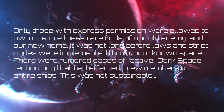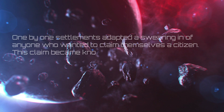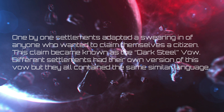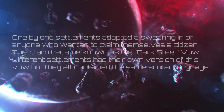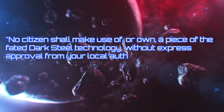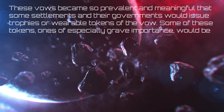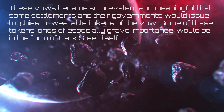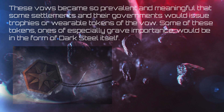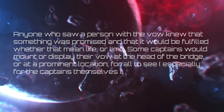There were rumored cases of active dark space technology that had affected crew members or entire ships — this was not sustainable. One by one, settlements adapted a swearing-in of anyone who wanted to claim citizenship. This became known as the Dark Steel Vow. Different settlements have their own version, but they all contain similar language: no citizen shall make use of or own a piece of faded dark steel technology without express approval from local authority. If found, it should immediately be returned. These vows became so prevalent that some settlements issued trophies or wearable tokens, some made of dark steel itself. Anyone who saw a person with the vow knew something was promised and would be fulfilled whether that meant life or limb.